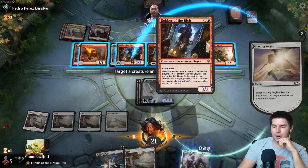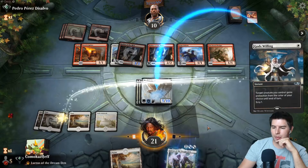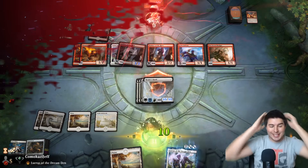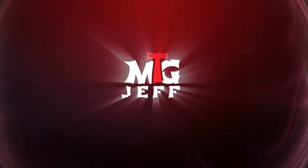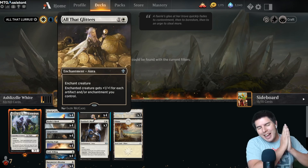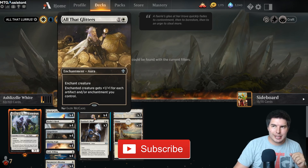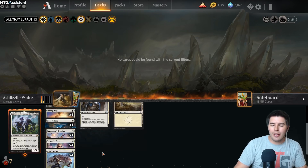Glaring Aegis taps down a robber - the rich doesn't really matter because we're going to give it protection from red and swing it. Okay, that was sweet. Hey, what's up everyone? My name is Jeff and today we're going to have some fun playing Magic. We are playing All That Lurises - yeah, anyway, we're doing All That Lurises.